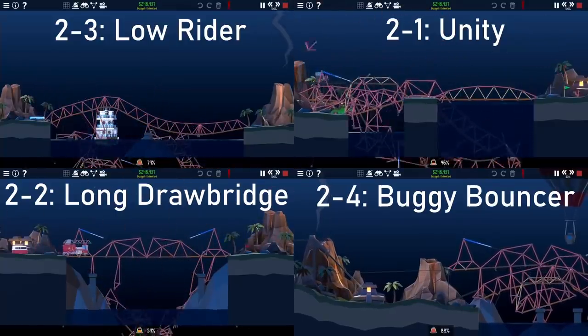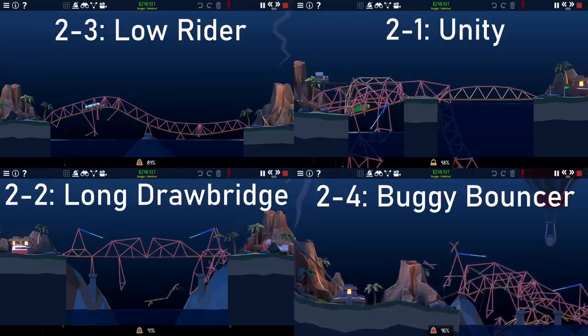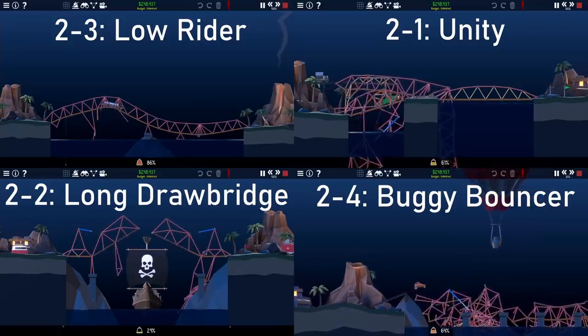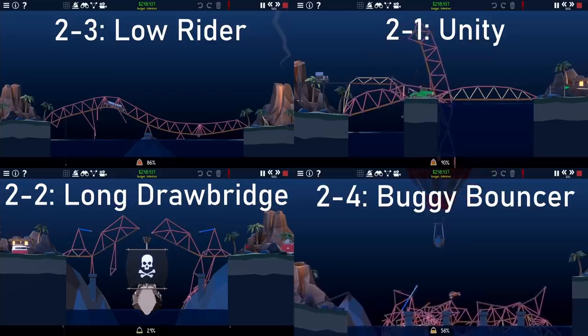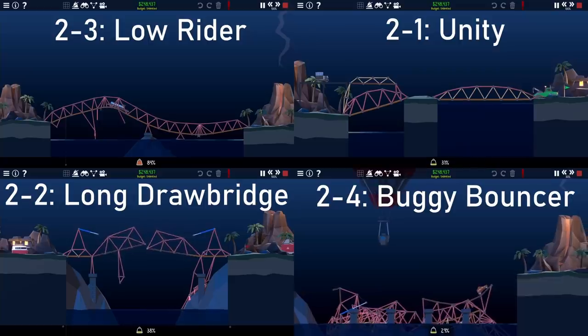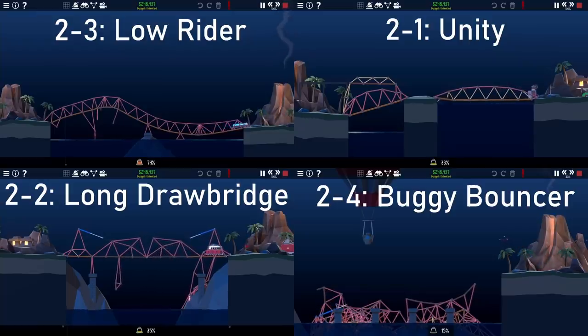Thanks for watching — this was definitely a fun video to make, though it's a little annoying constantly moving around the files. I'm sure I could find a better way to do that, and I probably should, because I want to try this again — but instead of always copying the save file directly to the next level, I want the option to move the bridge anywhere else, because I think it might create some more interesting solutions. If you want to see more content like this, make sure to subscribe. If you have any questions or comments, feel free to ask below, and if you try this out yourself, make sure to post it.